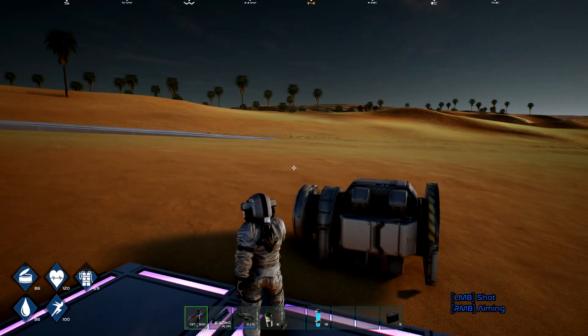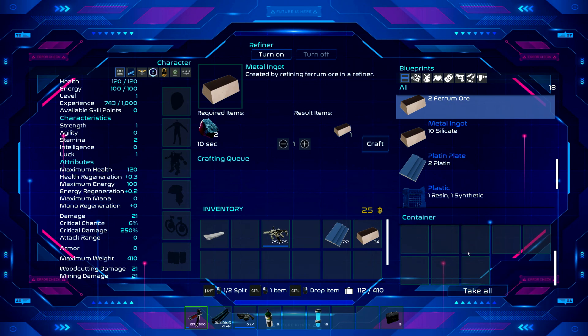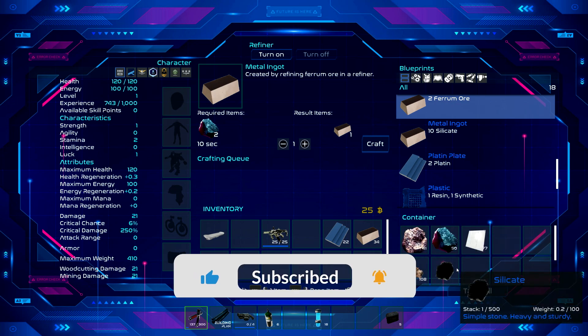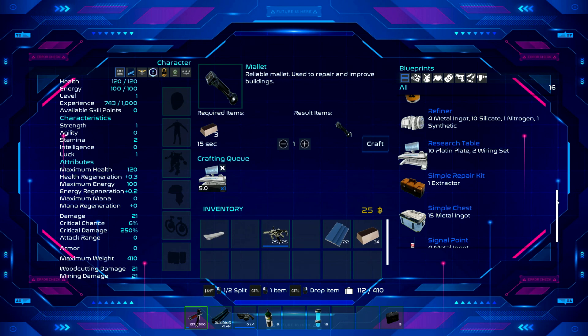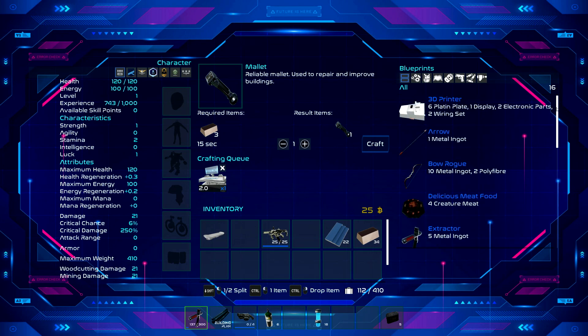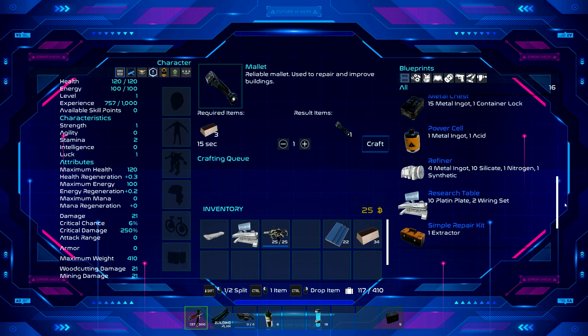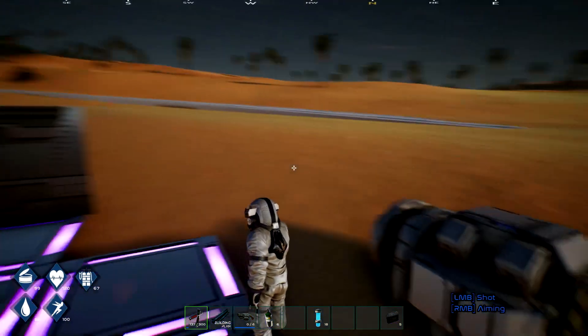Hello everyone, welcome back to Far West Colony. We're making a research table. I don't have the materials to make the 3D printer, so maybe there's something we can research. Otherwise we're gonna have to be selling items to make money. To make the 3D printer we need a display, two electronic parts, and two wiring. I had enough money for two wiring, that's pretty much it.